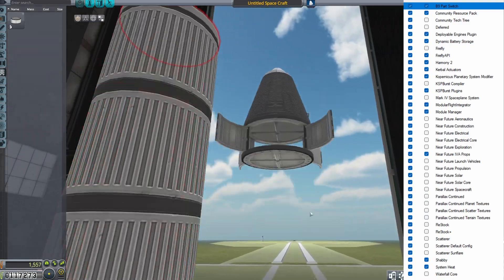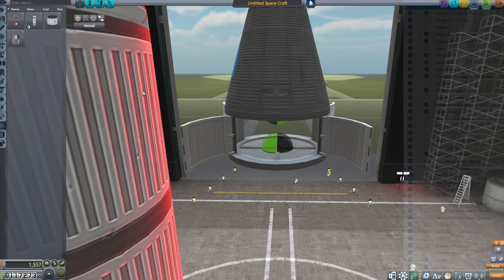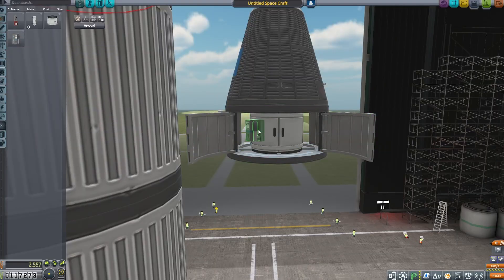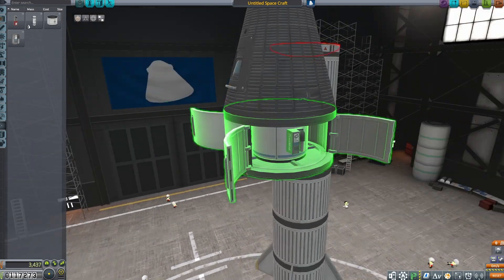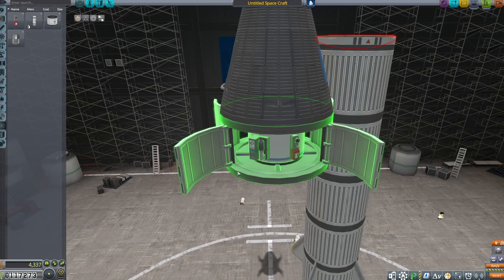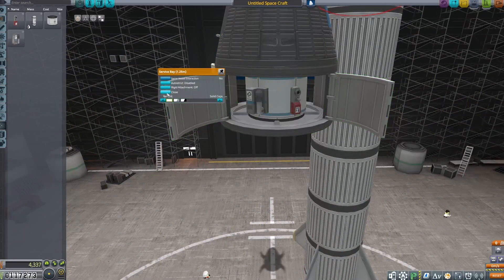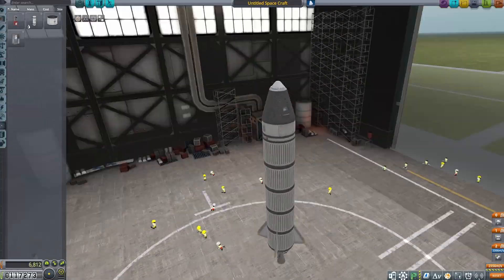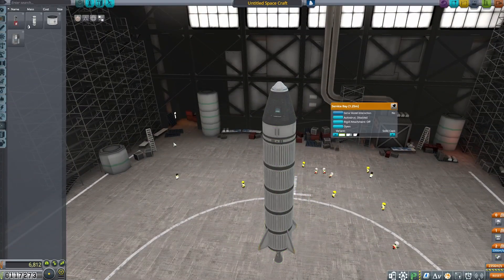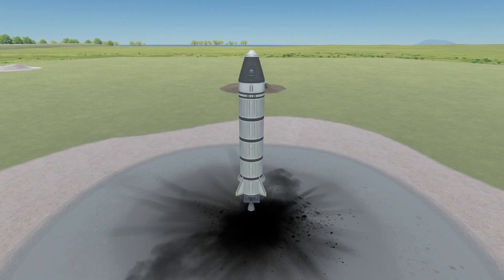For my mods, they're pretty much all graphical, but I did add the near future mods. Our goal for this first rocket is really just to get into space. I'm using the Valiant thruster mainly because it's cheap but gets the job done. I also tried something different — I put all my science inside of a service bay, which I thought would look better instead of having science parts sticking off the side of the rocket. Since this is our first rocket, I thought the Vanguard would be a fitting name.